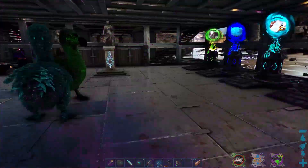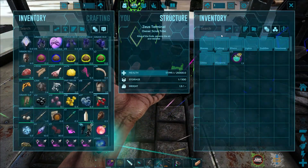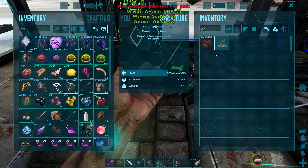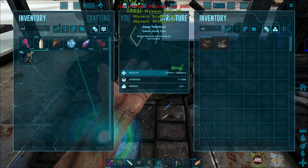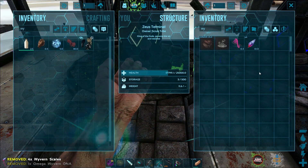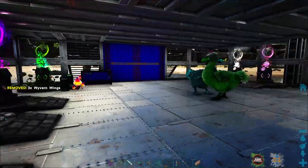So inside of the Zeus terminal, we can make the Wyvern thing. It is 155. Oh, we're not going to have it. There's one, four, and three — I need one more Wyvern defeat. Let's go!